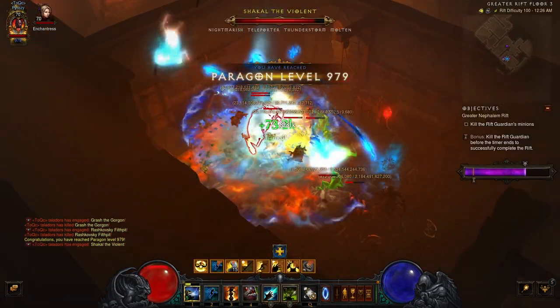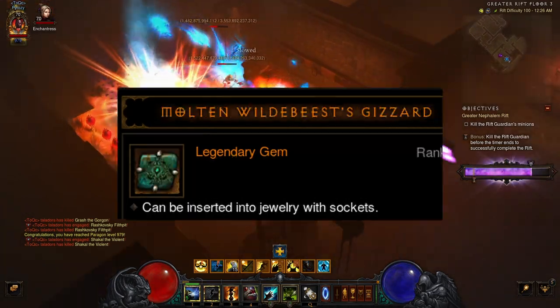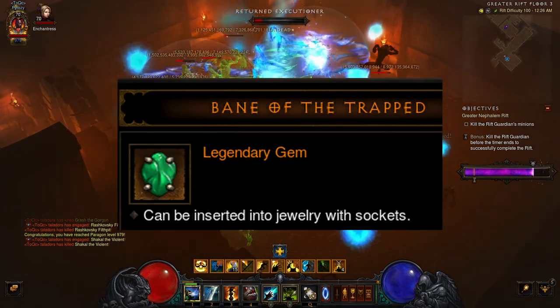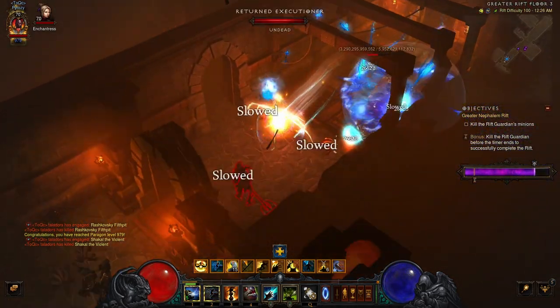For the Legendary Gems, you can use Wreath of Lightning for the movement speed, then Molten Wildebeest's Gizzard for the defense, and then Bane of the Trapped.